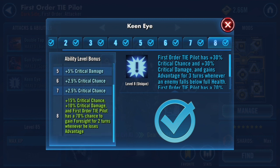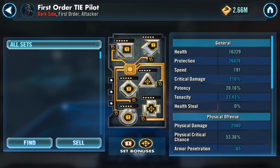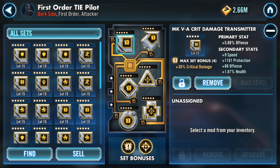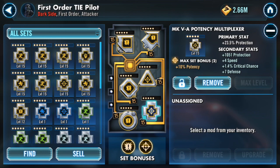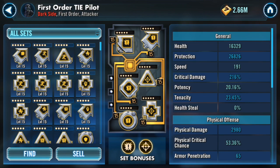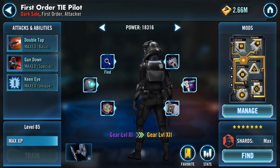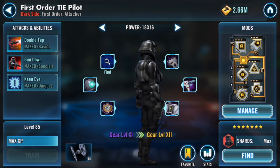First Order TIE Pilot also has his Zeta, which gives him a 70% chance to gain Foresight for 2 turns whenever he loses Advantage — gives him some more survivability since he's pretty squishy. For his mods I have the speed arrow with plus 9, plus 8, plus 5, and plus 4 speed secondaries, plus critical damage with plus 7 speed. I opted for potency mods mostly because of the speed secondaries on them. He already has a 50% critical chance and almost always has Advantage, so the potency helps since his Gun Down inflicts Buff Immunity and Health Down — very useful against General Kenobi or Chaze when I'm trying to take down those tanks. He's the main DPS in this team.